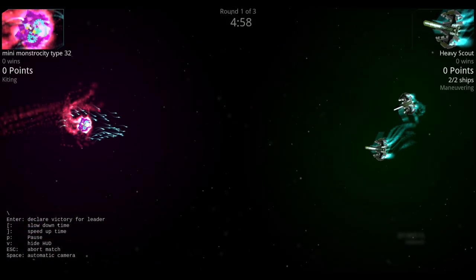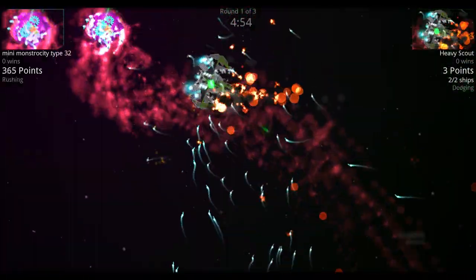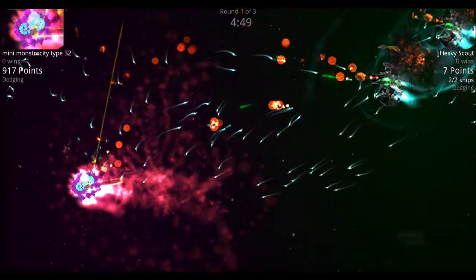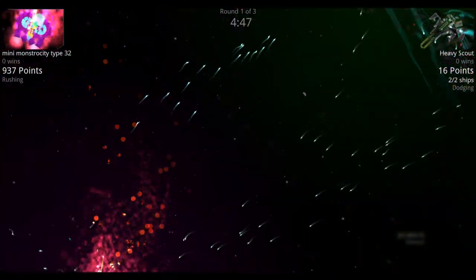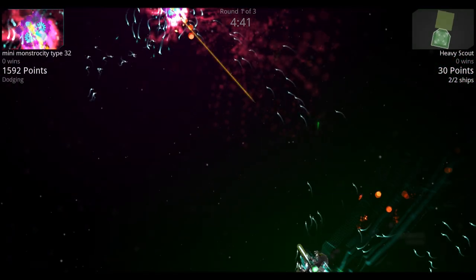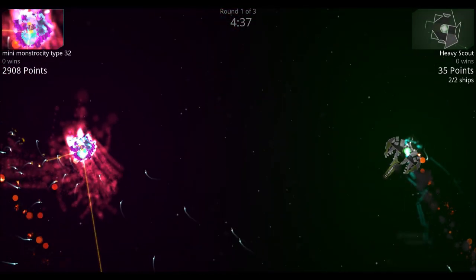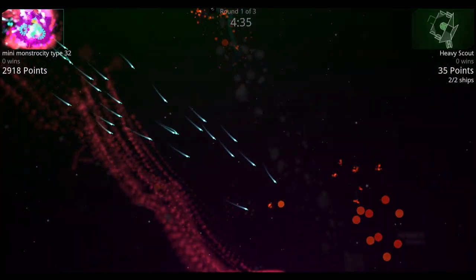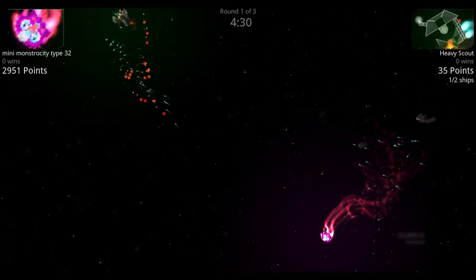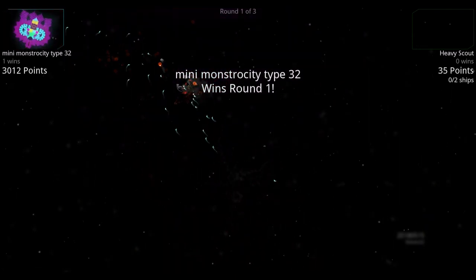Next: Mini Monstrosity Type 32 versus Heavy Scout. They exchange their first flurry of missiles. Mini Monstrosity tries to find an opening toward Heavy Scout but keeps getting pounded by missiles, using defense lasers to ward some off. It sends out a flurry, Heavy Scout dodges — but eventually Mini Monstrosity takes out one of the Heavy Scouts and wins the round.